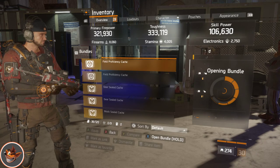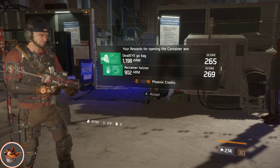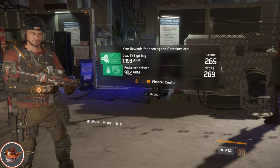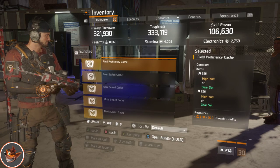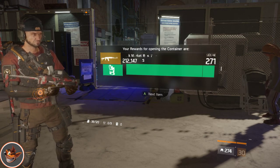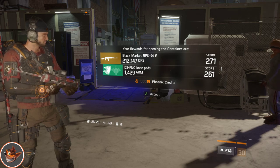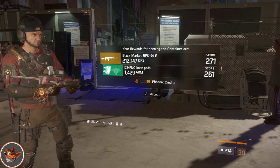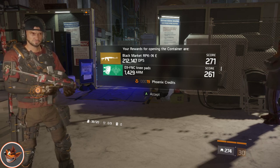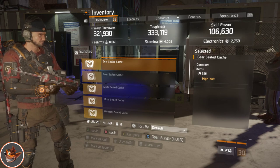Next one — a Deadeye holster, not too bad at all. Then a black market RPK-74E with ND3, FNK and EPABs. Not too savvy again but some of these boxes have been fairly decent for the stuff.